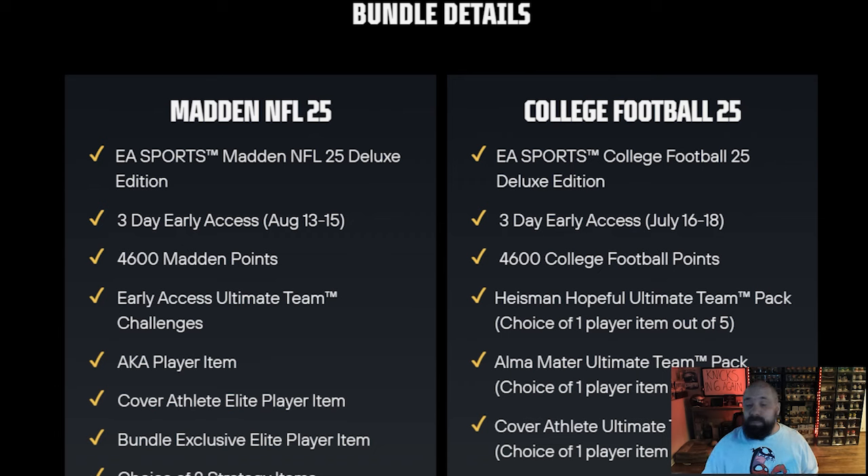It is confirmed that there will be an Ultimate Team game mode. Looking at the other things that come along with the pre-order: you get 4,600 College Football points. Points are usually used to buy packs in Madden Ultimate Team, so it looks like it's going to be the same in College Football. You also get a bunch of other packs, including a Heisman Hopeful Ultimate Team pack.